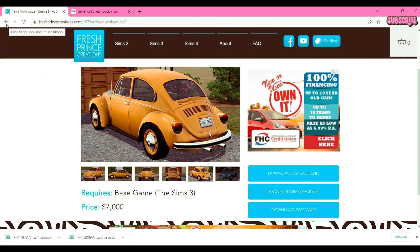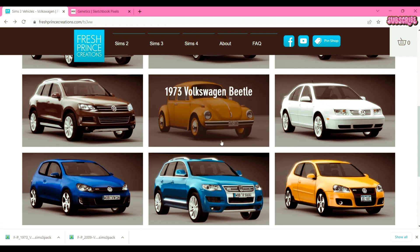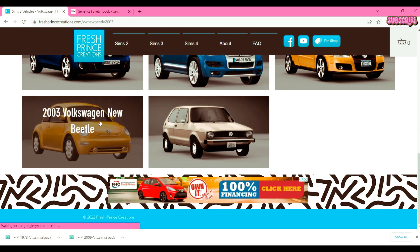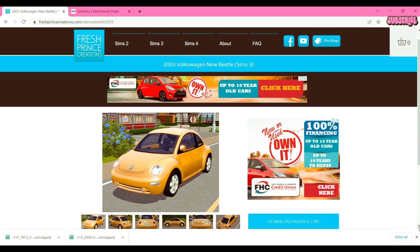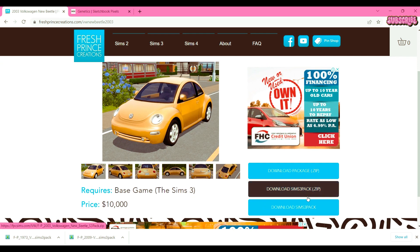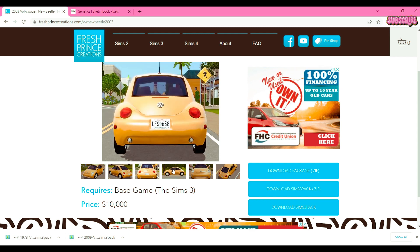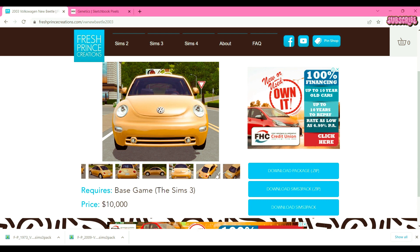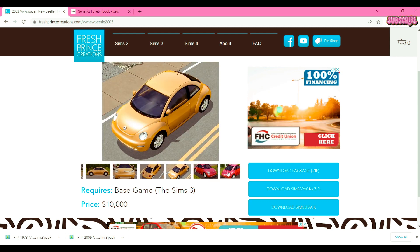Maybe I'll pop into the game to see how it looks. This is the 2003 Volkswagen New Beetle. I wonder if you can change the colors — we'll see. This car is so pretty. If you wanted to do like Once Upon a Time and do Emma and stuff, you can totally get the car — it looks like you can change the colors.